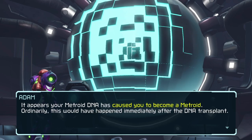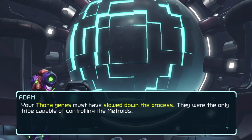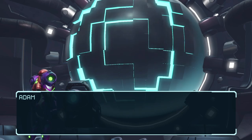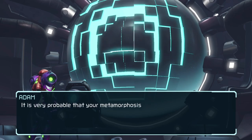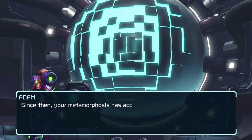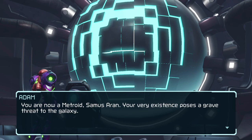Ordinarily this would have happened immediately after the DNA transplant. Your Kofa genes must have slowed down the process — they were the only tribe capable of controlling the Metroids. Though you possess their DNA, you are not a Kofa. Your physical prowess suggests that you must also possess Machin DNA. Metroids are programmed to identify Machin as enemies. It is very probable that your metamorphosis occurred as a result of Raven Beak's attack — his presence awakened the Metroids' killer instinct. Your metamorphosis has accelerated; it can no longer be controlled. You are now a Metroid, Samus Aran. Your very existence poses a great threat to the galaxy.